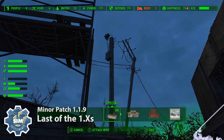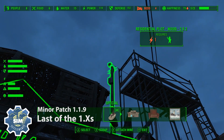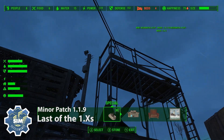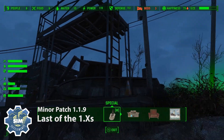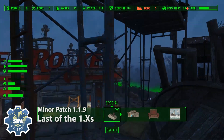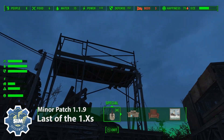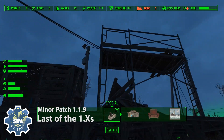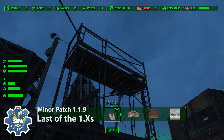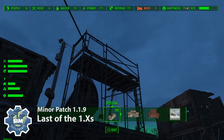One of the changes is that the collision for the scaffolding has been removed so that you can now wire your plots together without having to erase the scaffolding or wait for it to disappear. I know it's a little unimmersive that you'll be able to run right through the scaffolding, but it's temporary. The user-friendliness of being able to power these without doing something funky or waiting was too important and worth that small sacrifice.